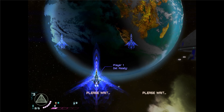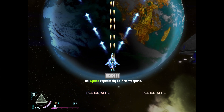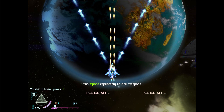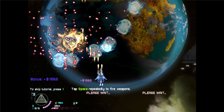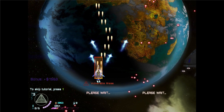First part of the tutorial — it will state that you can tap space repeatedly to fire weapons. I'd prefer to just hold it, since, as far as I know, I have unlimited ammo. I think. I'm not entirely sure about that.